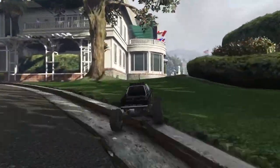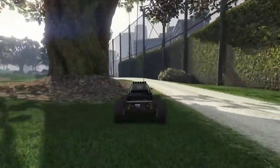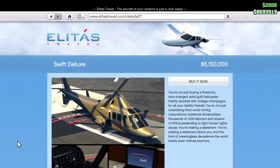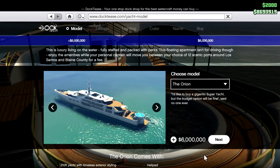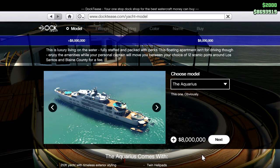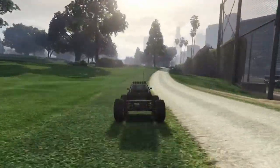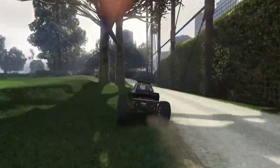The RC Bandito is still expensive, but there are more expensive and way more useless things in Grand Theft Auto Online. A few examples: the Swift Deluxe Helicopter at $5.1 million; the Luxor Deluxe Private Golden Jet at $10 million — both from Ill-Gotten Gains Part 1. Then the yachts: the cheapest, the Orion, at $6 million; the Pisces at $7 million; and the most expensive, the Aquarius Yacht, at $8 million — not including additional upgrades and customization. Overall, the yachts, the Swift Deluxe, and the Luxor Deluxe are way more expensive than the RC Bandito.